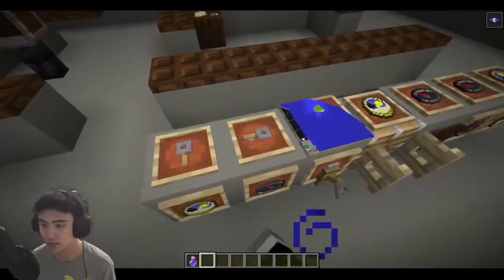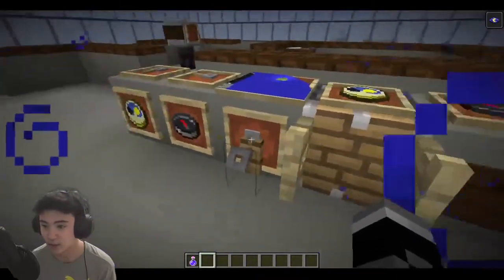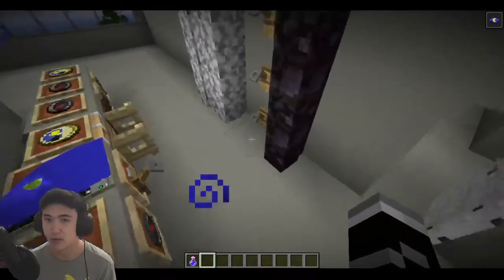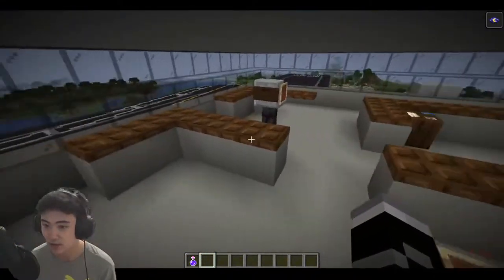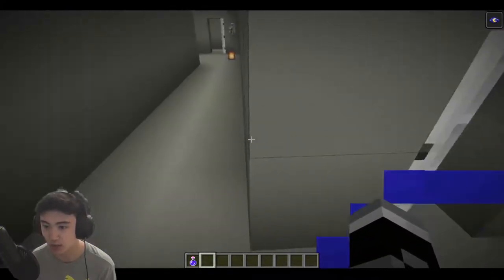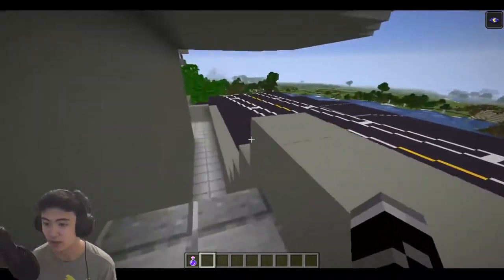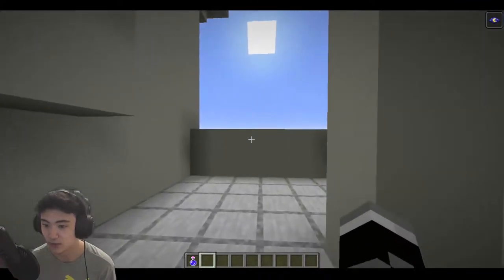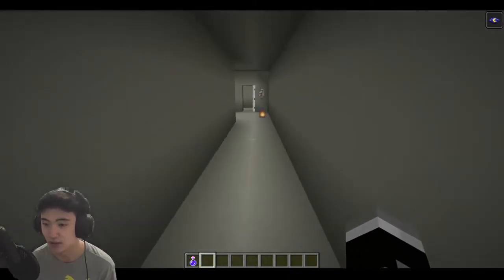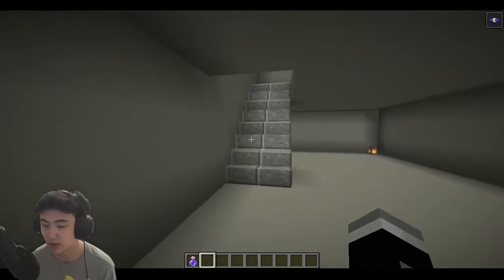These are tripwire hooks put down on item frames - they look sort of like levers. I also put tripwire hooks normally on the wall to represent pipes going up and down. These desks are just normal concrete with trap doors on top. Once you leave this room and go into the hall, you find a doorway to the right with a small balcony to the side of the island. You can go down, go across, and find yourself at an end point - probably not realistic but just a concept.